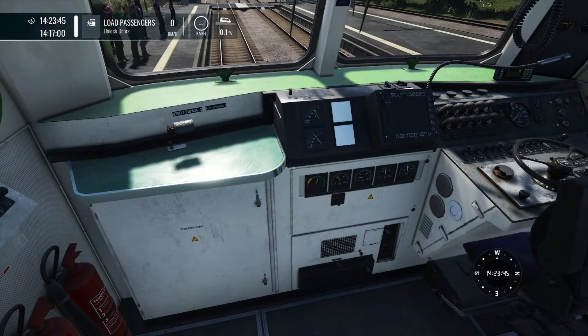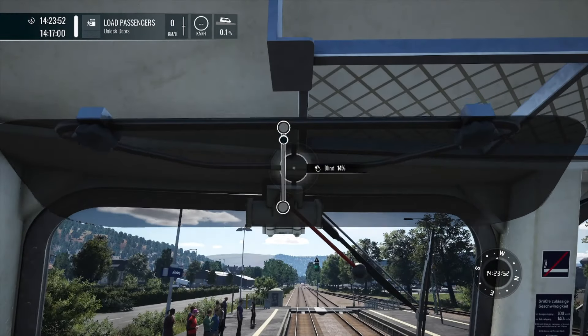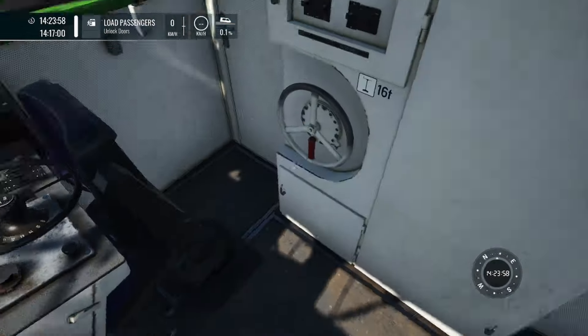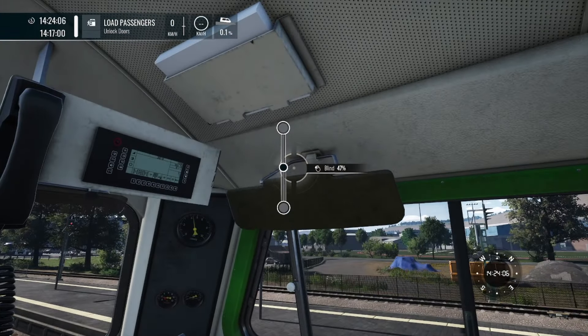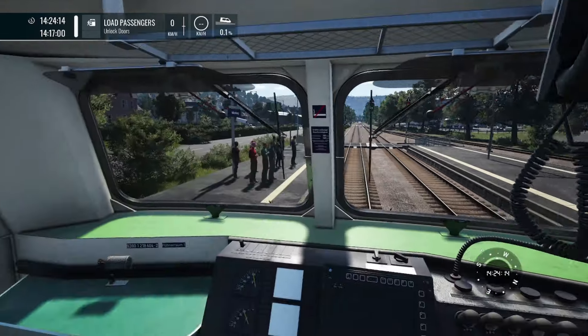The cab interior has a real vibe to it — it feels a bit old and worn, but very nice-looking. You can work the blinds. The visor sounds are not very good — it seems like an oversight or an easy way out, similar to the handbrake with its repetitive sounds. There's a phone to contact the signaller.